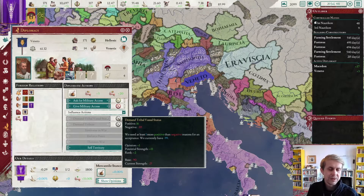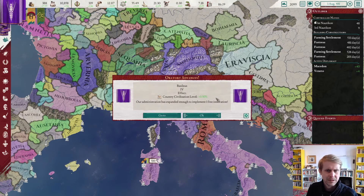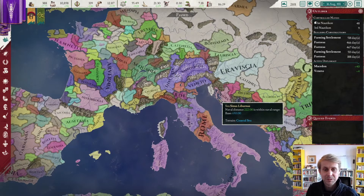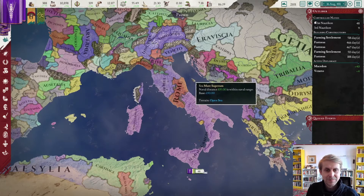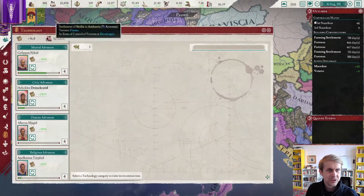Our diplomatic overture is going okay in Veneto. Command tribute — rank, current strength. That rank thing is really weird; we're like a major power here. Tribal vassal status is better anyway — they don't join our wars as a tribal vassal, but we're just looking to get any sort of subjects right now. At 99 opinion, I think we can get there eventually.